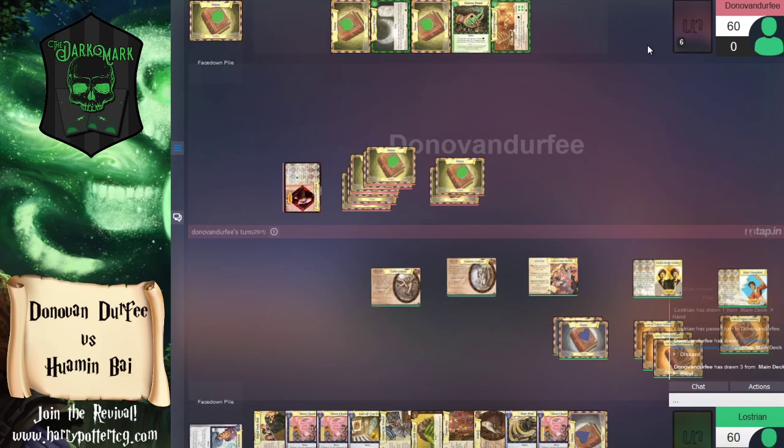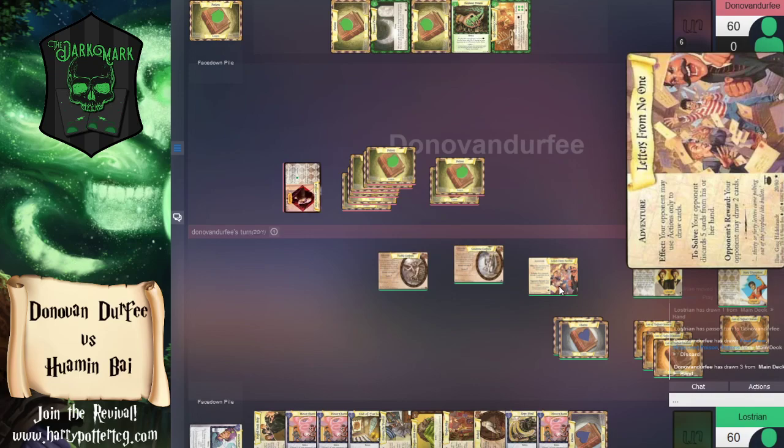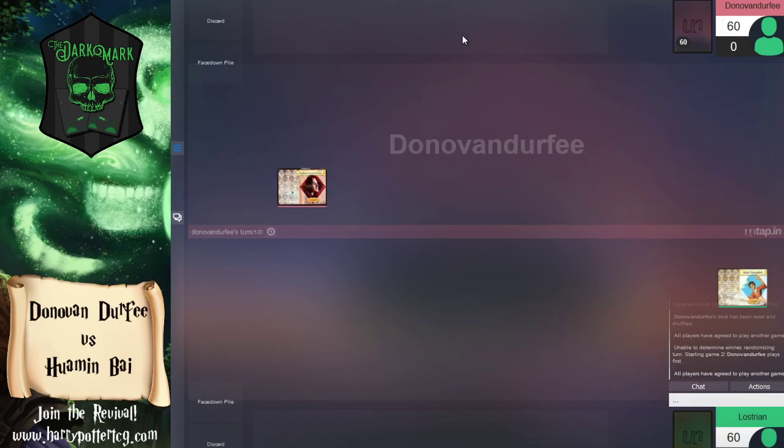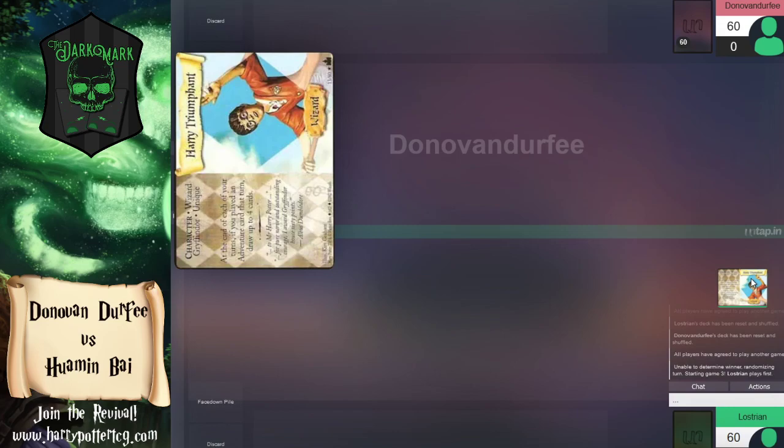That is going to be an exact rinse and repeat — Letters from No One comes down as the follow-up from Wamin, and Donovan uses his actions to draw cards. We're back to exactly the same board state as two turns ago, but Donovan has taken sixteen damage since then. He can't afford to take any more, and this is going to be the end of game one. Harry Triumphant wins game one — not a starting wizard I thought would be taking wins anytime soon.